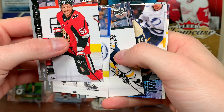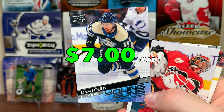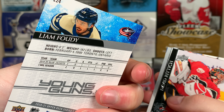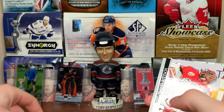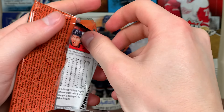We got Young Guns here — Liam Foudy Young Guns, very good one there. Very impressed with him — made his debut late last year before the stoppage, looked good in the playoffs. Liam Foudy, World Junior gold medalist as well, so that's a good one.